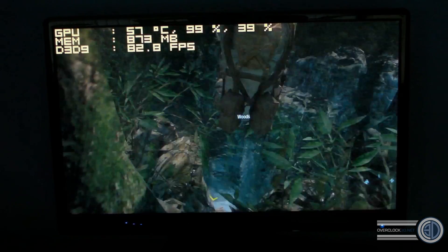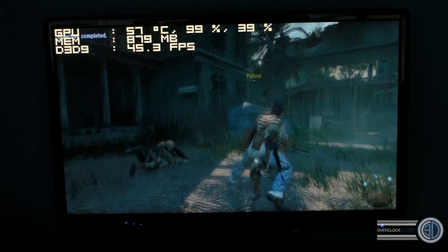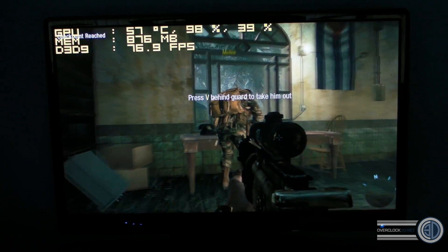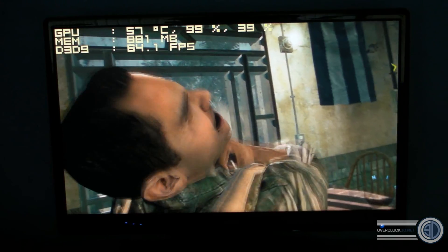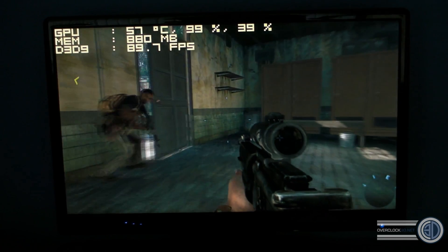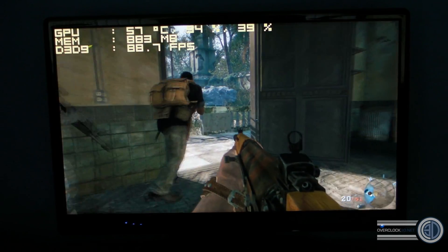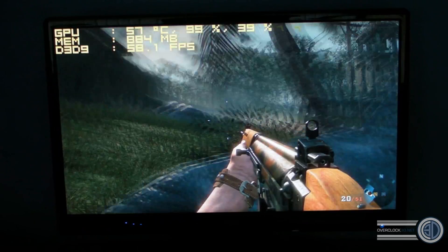On to Call of Duty Black Ops. You can see in the top left-hand corner that's Afterburner: 57 degrees C on the card, 99% GPU usage, and 39% fan speed. 876 megabytes of video RAM being used, and the frames per second are currently 77.9 — just dipped down to 60 frames per second. Call of Duty has a frame cap of around 90 or 100, I can't remember, but it's definitely not sitting on the frame cap all the time. You can see we've gone down to 40-odd frames per second there.